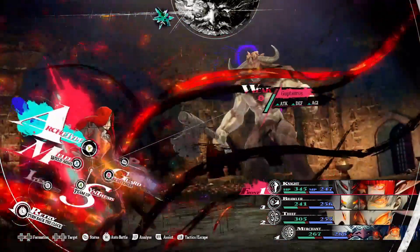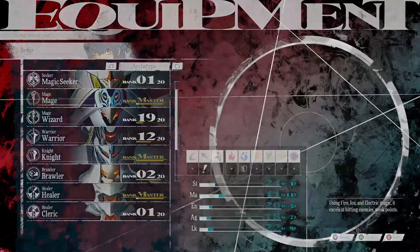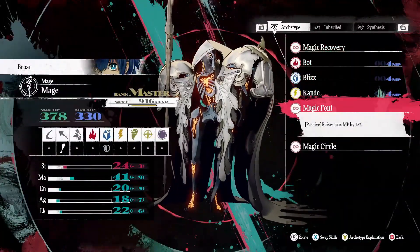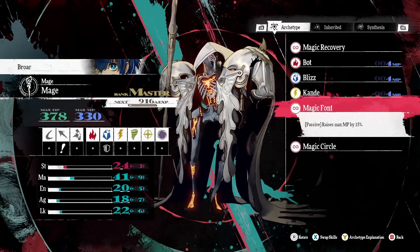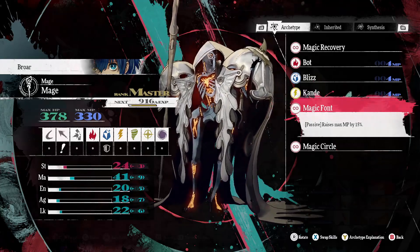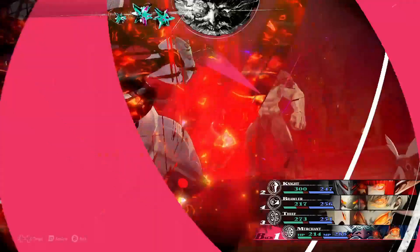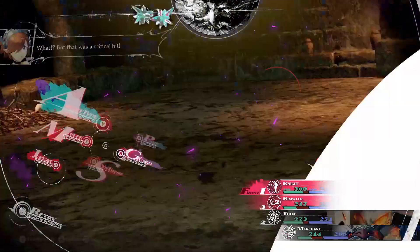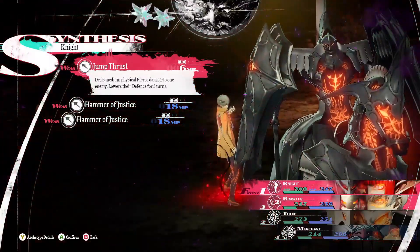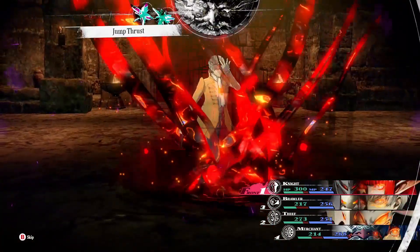It's pretty much pay to win. This passive skill is unlocked when the Mage reaches rank 11, and it raises the max MP of the user by 15%. Because MP is so useful and hard to recharge while in a dungeon, having a bit more is never a bad thing. MP is so important in Metaphor: Fantasio that it's definitely worth inheriting this on all party members if you can.